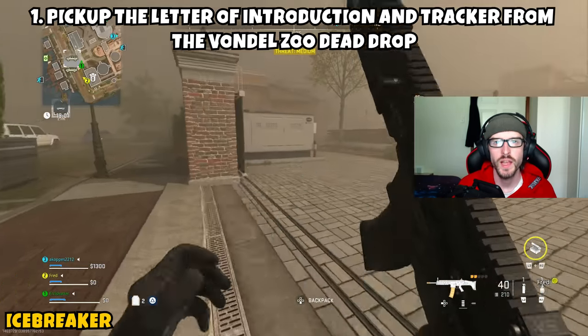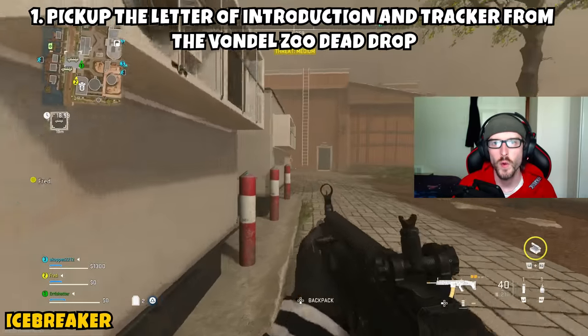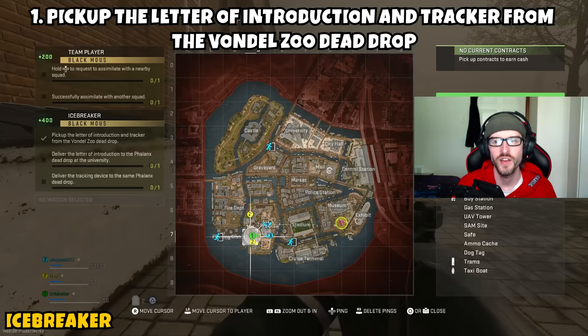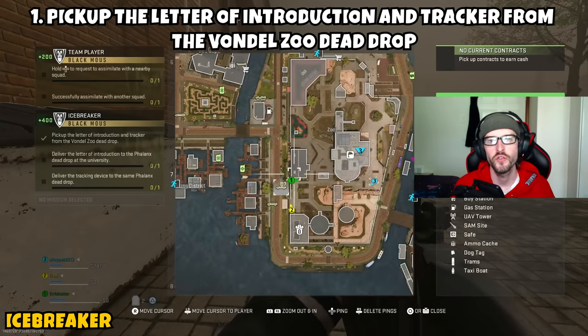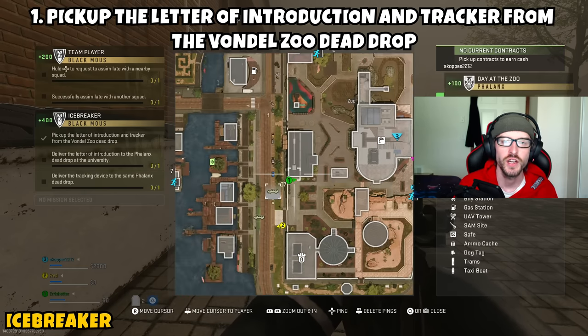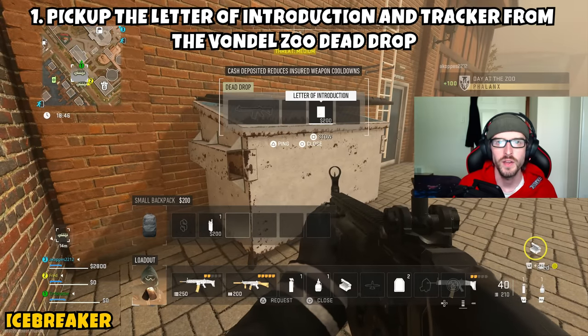You'll notice the aquarium is the centralized location for the zoo. To the left or west of that is a little building, and behind this building is actually where the dead drop location is going to be. I'll do my best to show you guys this location on the map. You'll open that dead drop and get access to the Letter of Introduction and the tracker, and Part 1 will be complete.